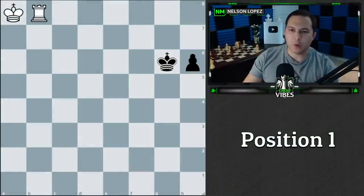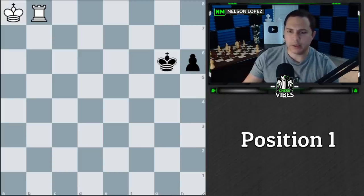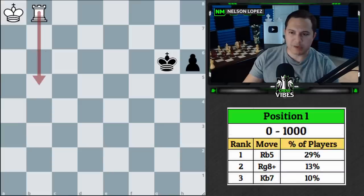Here's position number one — it's white to play, and it's important to note that black is going this way, the pawns are going down. Go ahead and pause if you'd like, and then we'll talk about the solution. From zero to a thousand, the top move was rook to b5, the next move was rook to g8 check.